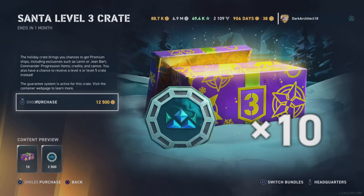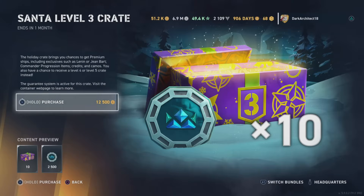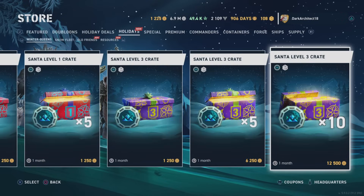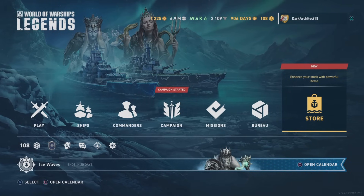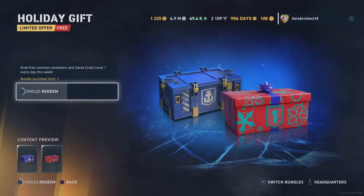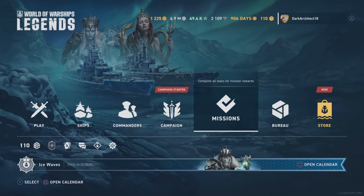We're going to have a lot of winter coins from this bundle and from the campaign, so we'll definitely be getting the Ohio and the On Halt, and we'll see if we can get the tier five as well. The madness begins — we've got 110 crates to open first, and any others will be added to the end of the video.